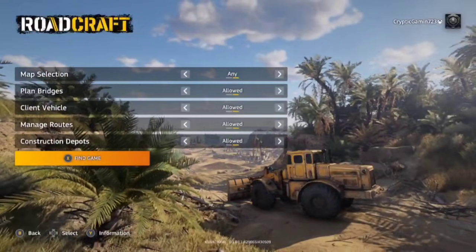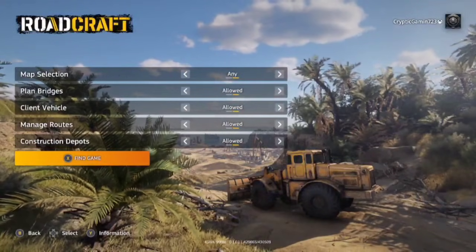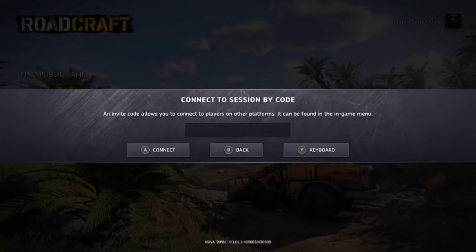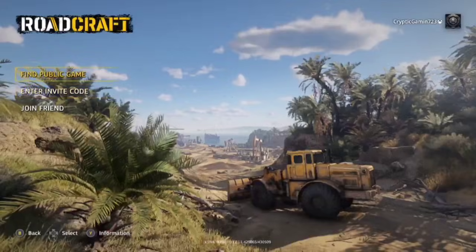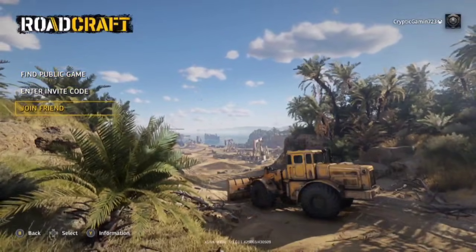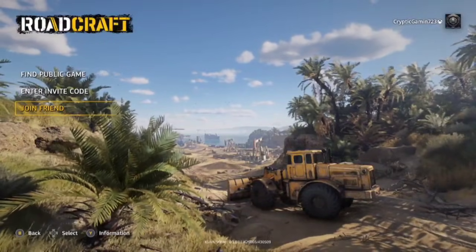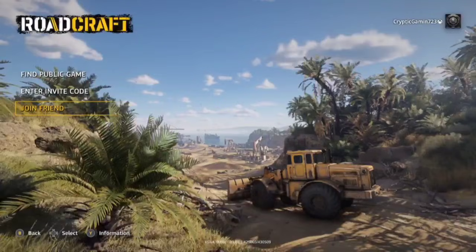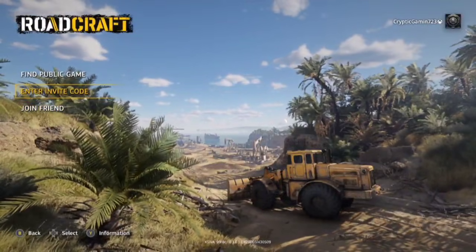If you're looking to just join a normal random public game, you can do that with find public game. When you click it, it's going to let you pick map selections — if they're allowing you to do bridges, client vehicles, and things like that. All those things that we turned on earlier. If a friend has invited you, you're going to go to enter an invite code and type in that five-character alphanumeric code that your friend has sent you. Once that's typed in, it's going to connect you into their server. If I'm on Xbox and all my friends are on Xbox, I could just join a friend straight from there, or PlayStation the same way. And if you're on Steam on PC, you'd probably be able to join your friends from there as well. If you're cross-platform, that's where the invite code comes from — I'm on Xbox but my friends on PlayStation and PC can come join me through that code.